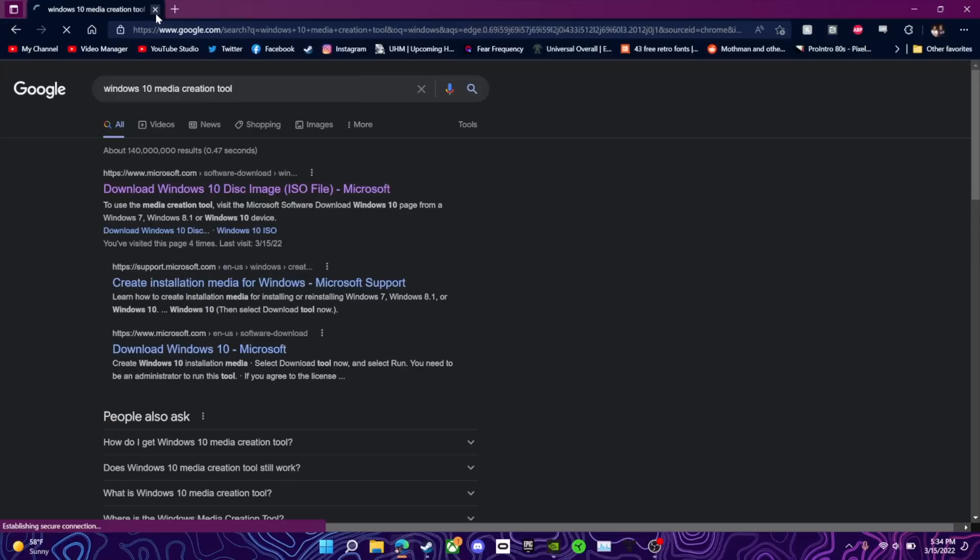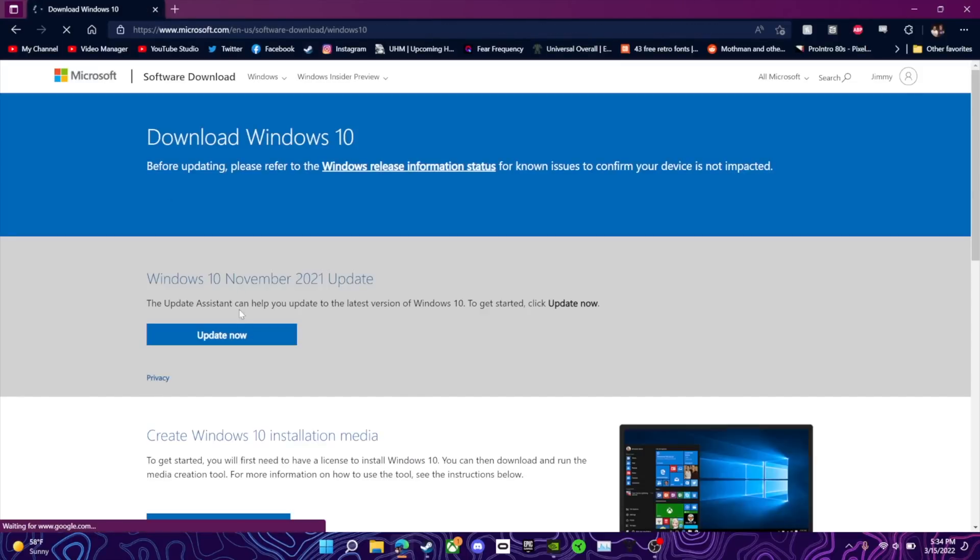The fourth thing you're going to need is a computer — I'm using my Windows laptop because I'm most familiar with it and the media creation tool on Windows is great, but you can also do this process on a Mac or Linux PC. Once you're on your computer, you're going to need the Windows media creation tool. Just Google 'Windows 10 media creation tool' and the first link you see is to download Windows 10 disk image.